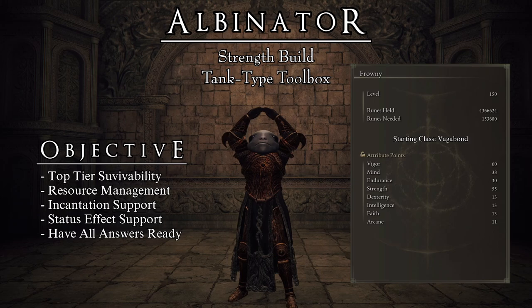60 Vigor, 38 Mind, 30 Endurance, 55 Strength, 13 Dexterity, 13 Intelligence, 13 Faith, and 7 Arcane — plus 4 from the Alvanoric Mask for a total of 11.